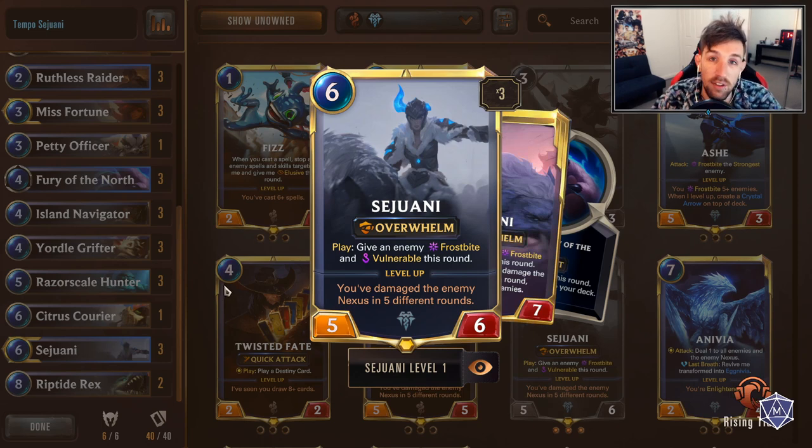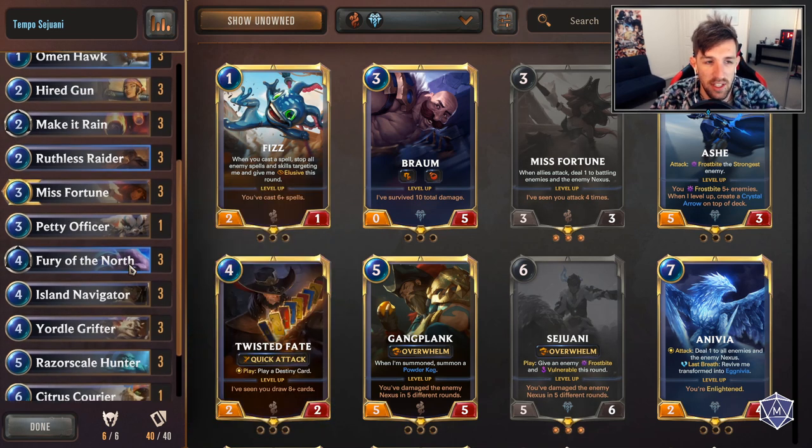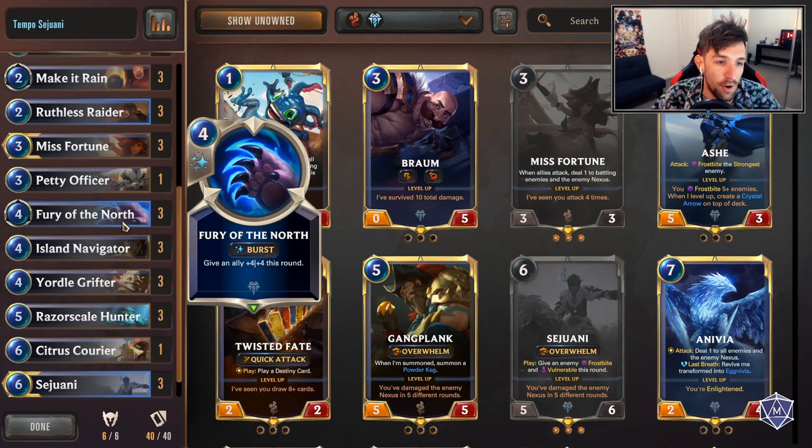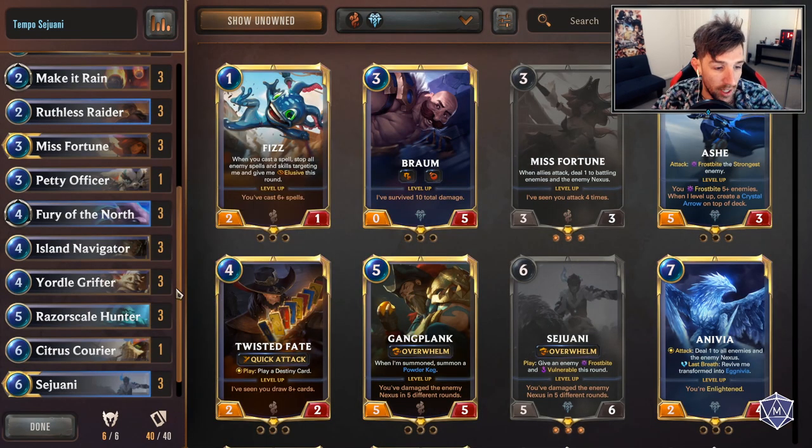Sejuani is your build-around card. You can just play for the board - everything just feels right. Fury of the North is low-key just becoming more and more powerful. This card's been having a moment in a lot of Freehold decks. Let's have a quick look at the list from top to bottom. Riptide Rex is an incredible finisher for any deck that runs any form of warning shot or just general ability to damage your opponent.